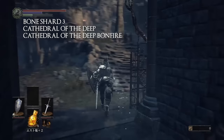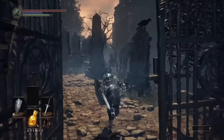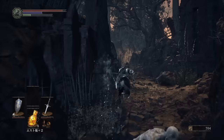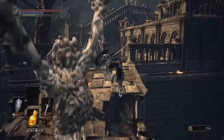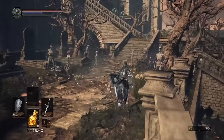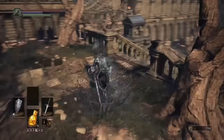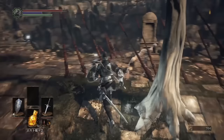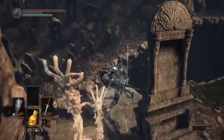The third one is going to be at the Cathedral of the Deep near the Cathedral of the Deep bonfire. Leave the bonfire, run past all of those white skeletons, and keep going until you reach the super giant staircase. You're not going to go up this staircase — before it, turn right into the graveyard slash arrow yard. There are going to be a lot of enemies so either take it slowly or run quick like you see me do. The shard is going to be at the end of one of the tombstones on the side of a cliff, so it is a very precarious spot.